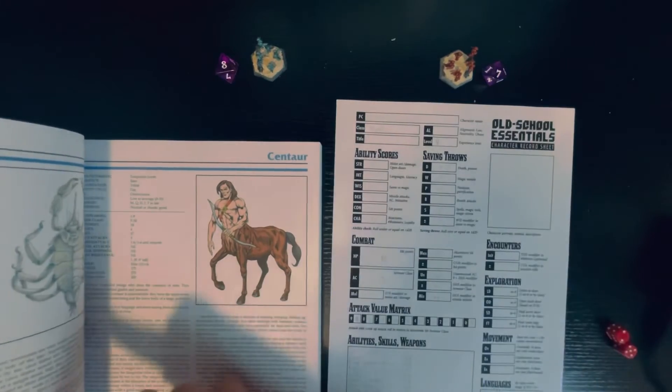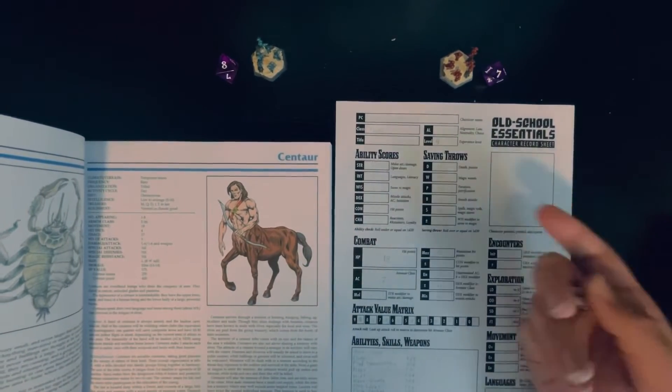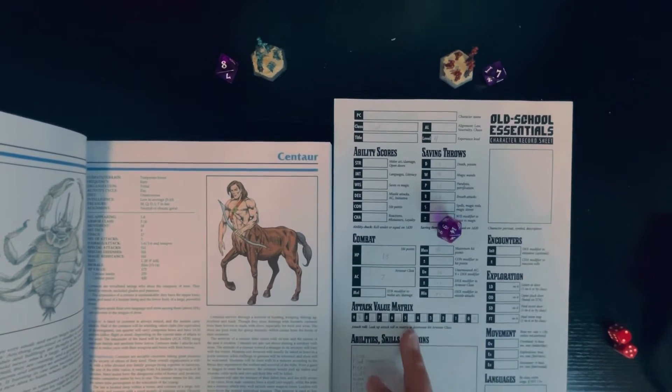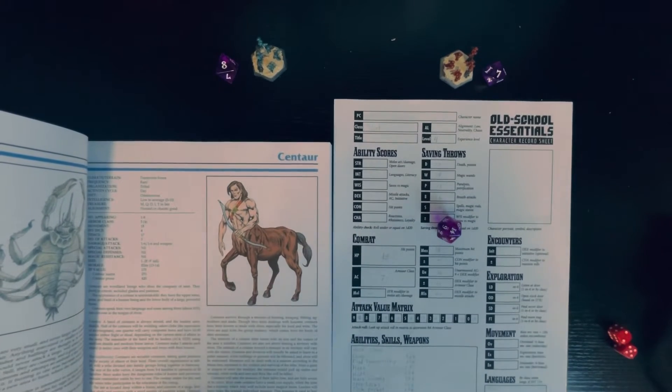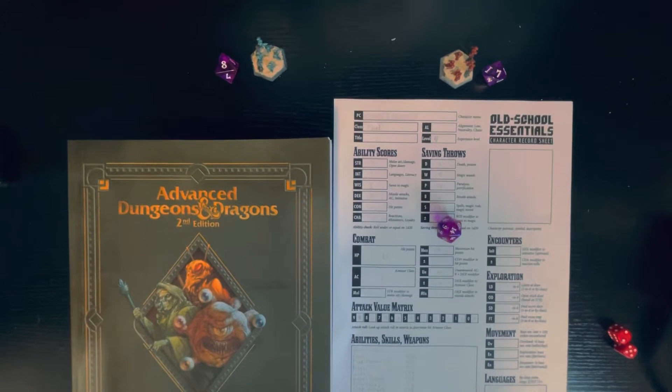Let's look at another monster — the Centaur. Its armor class is 5. A thief goes to attack it and gets a 14. 19 minus 5 is 14, so we successfully hit it. It doesn't seem as complicated as what other people make it sound.